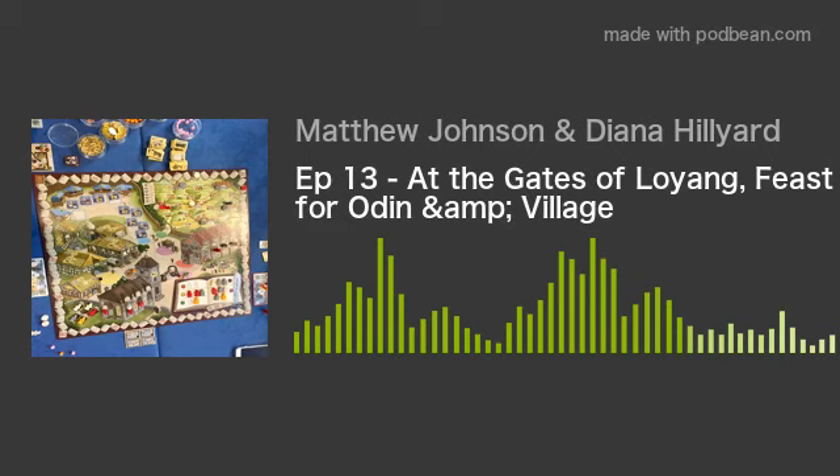Another game we played much more recently — not a Uwe Rosenberg game but thematically related since it's also about farming and being in a town — is Village. It's by Inka and Markus Brand, fairly well-known designers in Germany, who also designed the Exit games that we'll be talking about in a subsequent episode. In Village, each player represents a family of little meeples and you want your family to become the most well-known in the village.